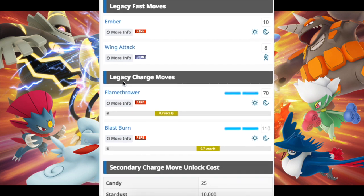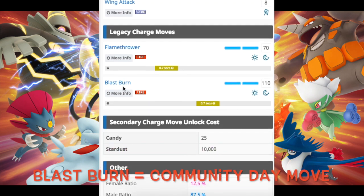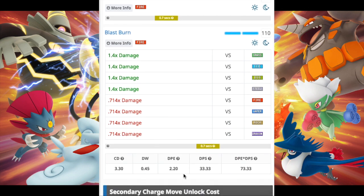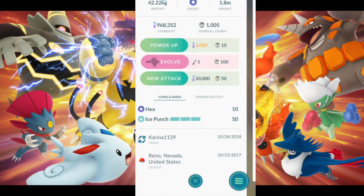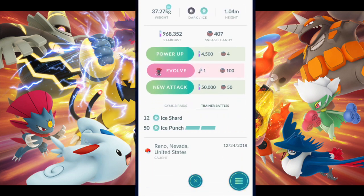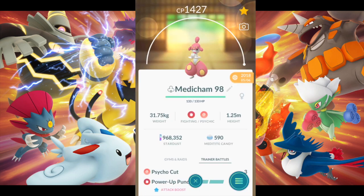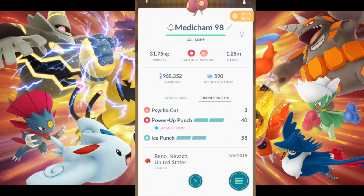On Game Press you can also view legacy move sets — moves that are no longer available or were out for a limited time, like Blast Burn. It's a very useful resource and I'll leave the link in the description. This gives you a visual idea of what moves might work in PvP. One strategy is spamming or shield baiting. Three-bar charge moves translate to two-bar charge moves with a little more attack in PvP. You can see this on the bottom of any Pokémon — go to their move set, then Trainer Battles, and it'll show you their PvP moves.